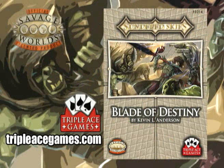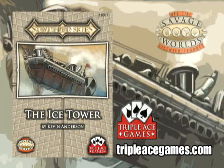These are individual adventures for the Sundered Skies game, available as PDF downloads from the Triple Ace Games website. Triple Ace Games makes a variety of really awesome Savage Worlds games. But enough of an ad for them — let's get into the individual adventures themselves.